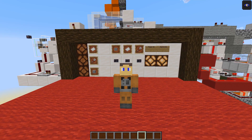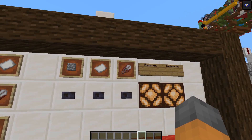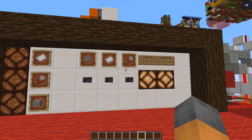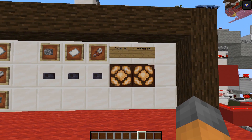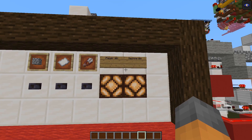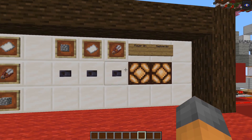Behind me you can see a fairly standard rock paper scissors machine. The player can enter either rock, paper, or scissors, and then the machine will make a selection. Depending on who wins, we'll get a different lamp to light up — this lamp if the player wins, this lamp if the machine wins, and both lamps if it's a draw.